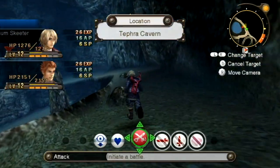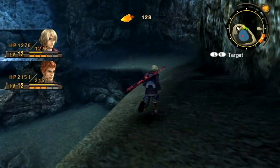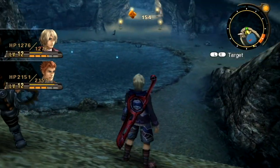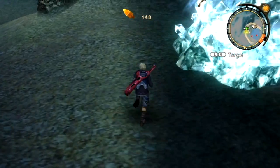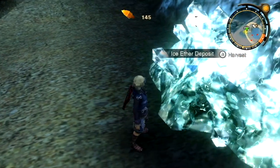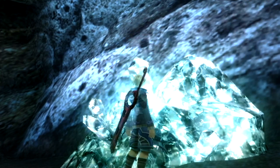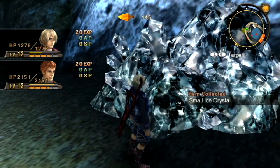We reach Tephra Cavern — a new area. Contrary to what you might expect, Tephra Cave isn't just linear pathways — it opens up considerably. We get our introduction to mining: whenever you see crystal deposits, you approach and press A to mine ether crystals. Usually these are harder to find but they're being easy on us for this first one. I got a rare ether crystal on my first try — that's what that special sound effect meant. The deposit is now exhausted, so it looks less pretty.